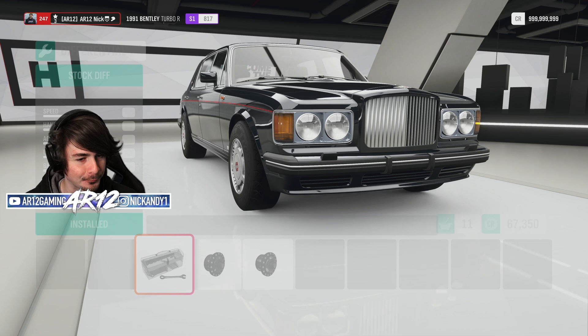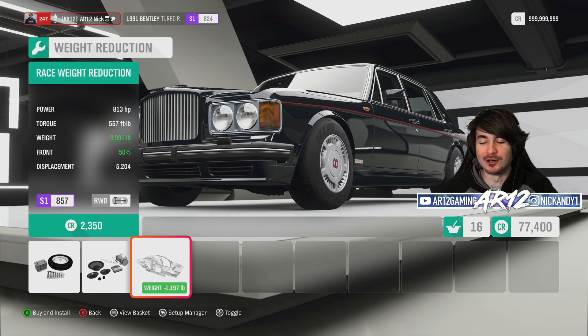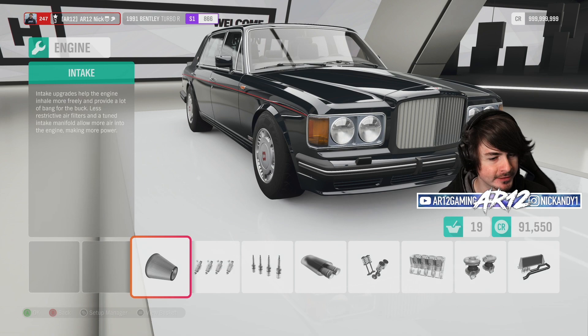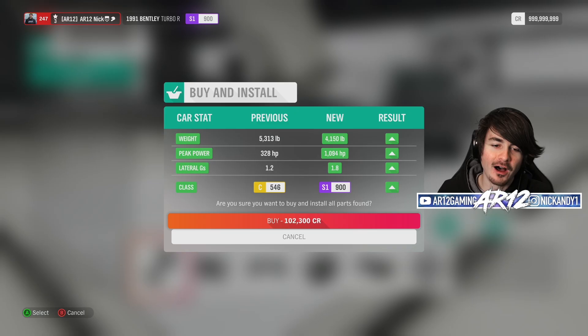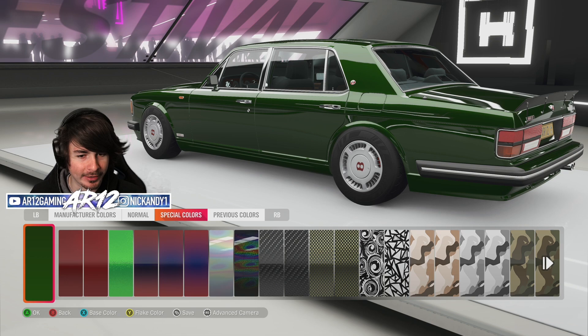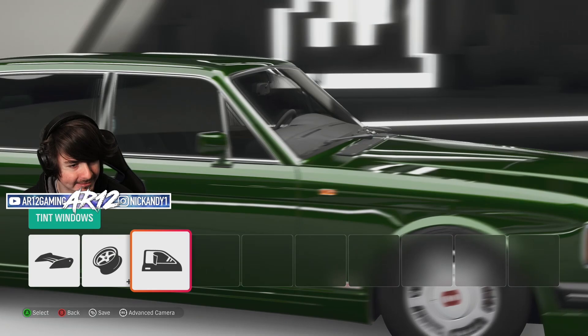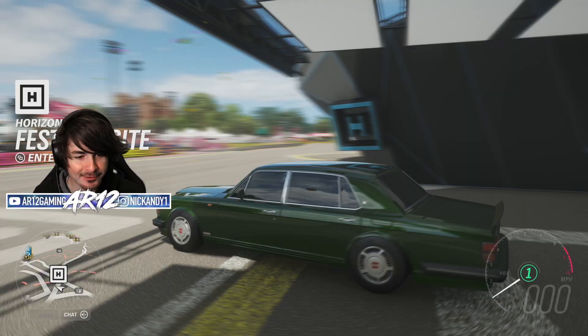And then the thing we needed the most — weight reduction. We're 5,100 pounds for the moment. Weight reduction — 1,200 pounds gone. We've got a couple more PI points to work with. We're back up to 4,000 pounds because we swapped in all wheel drive, but we've got 1,100 horsepower. A nice little British racing green on the Bentley. How does this sound with the Lamborghini Huracan engine in it?